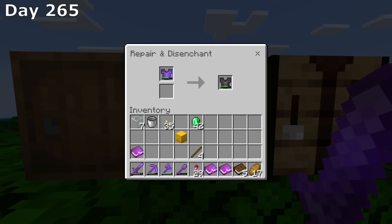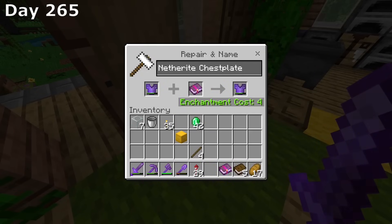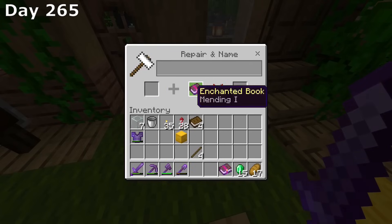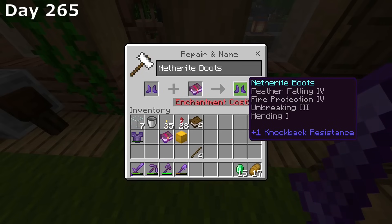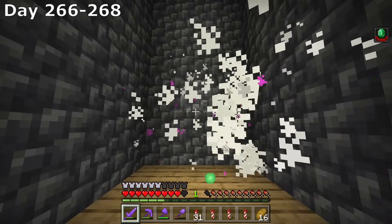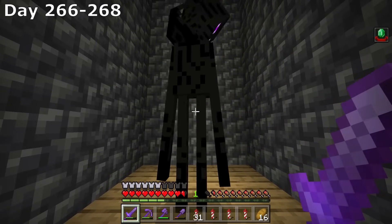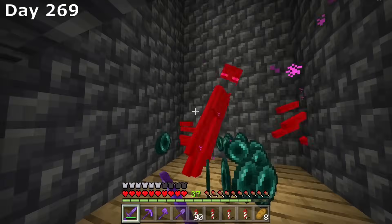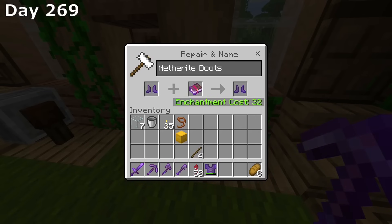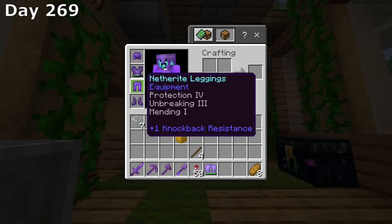I then went to disenchant the netherite chestplate so I can put protection 3 on it, and then also wanted to put mending and unbreaking 3. I saw that I would need to be level 5 to put mending on our chestplate, and then level 32 to put unbreaking 3 on our boots. So I sat AFK for the next 3 days at the enderman XP farm healing our tools and getting up to level 37. On day 269, I got to level 38, put unbreaking 3 on our boots, added mending on our chestplate, and we now have mending and unbreaking 3 on all of our tools and armor.